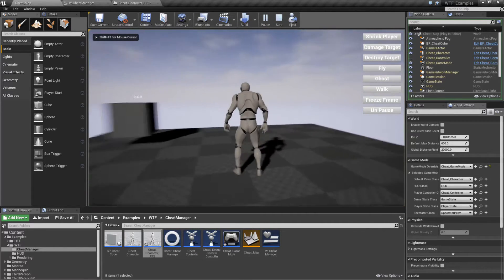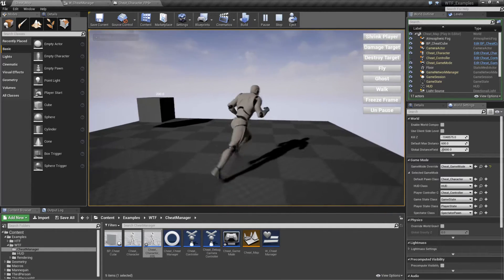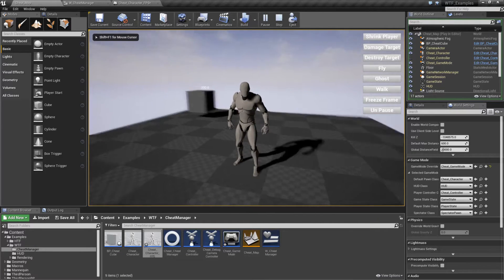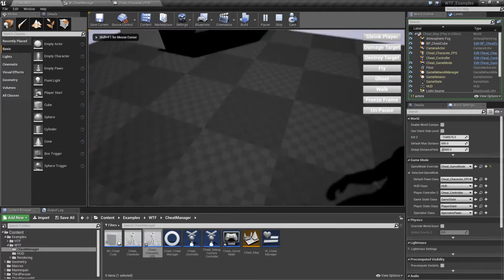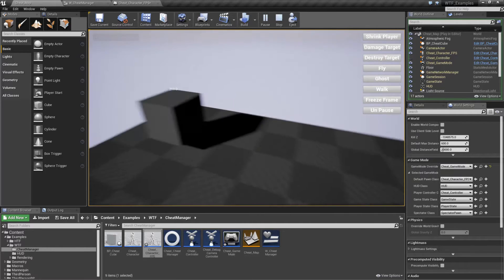Let me switch back to the third person character. I'll hit play and hit my V key — well, nothing's really happening. I'll hit fly, hit the V key, and nothing's really happening. The reason is my up movement isn't working properly in that mode — it needs to be in FPS. In FPS, I'll hit V and you'll notice my character jumping up and down.